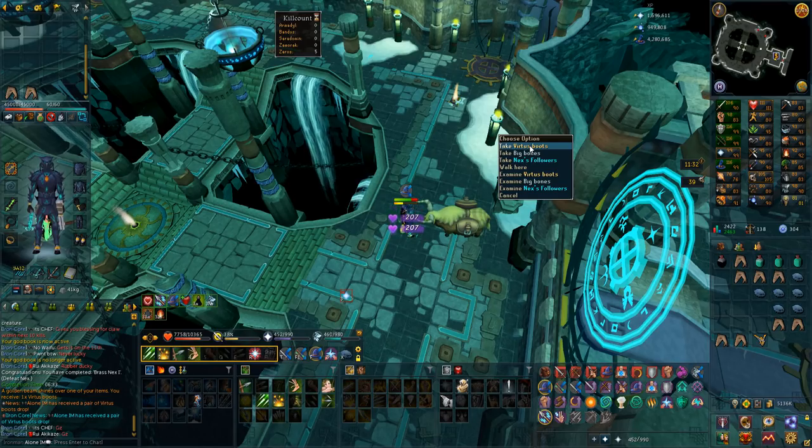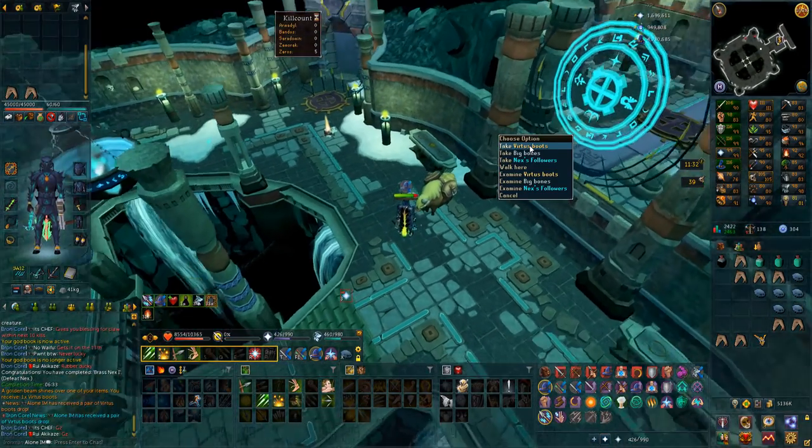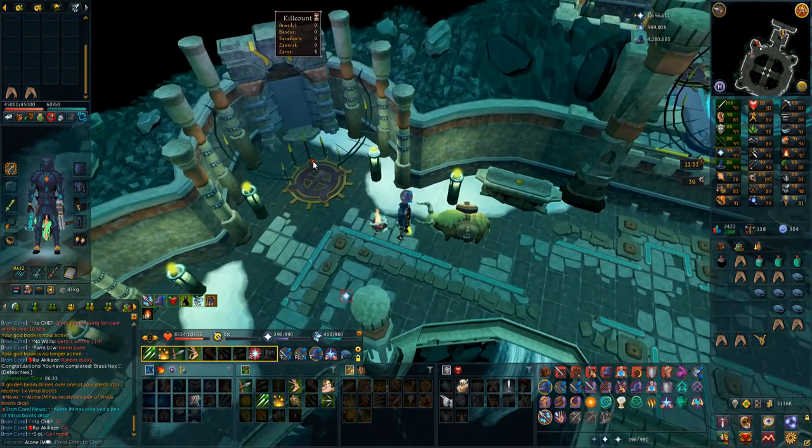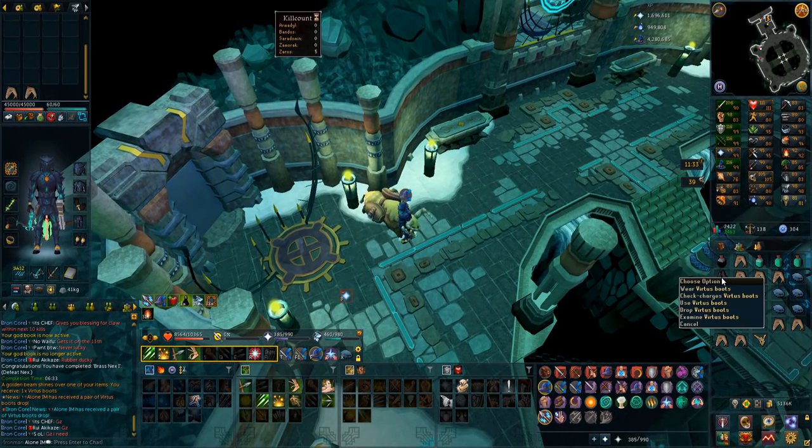Virtus boots! That is so insane - this is literally the craziest loot I could have got. The best would have been a Virtus top or robe bottom, but I needed the boots for mage gear and I actually get them. I am so lucky, it's actually insane.